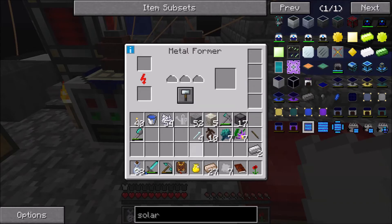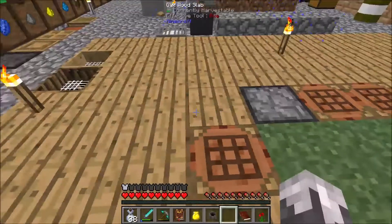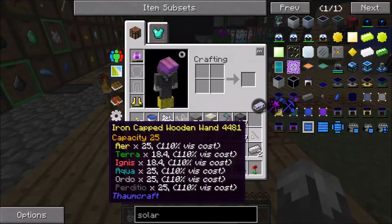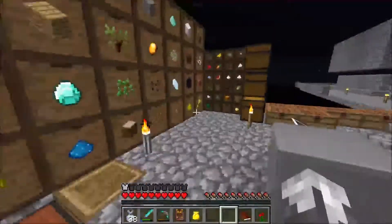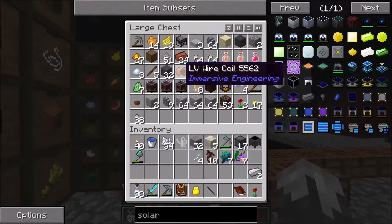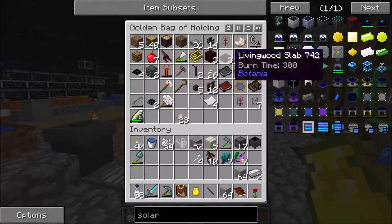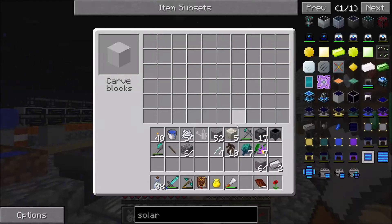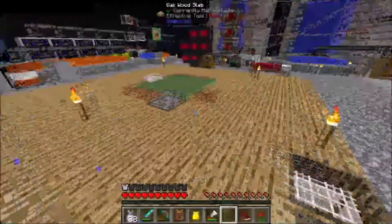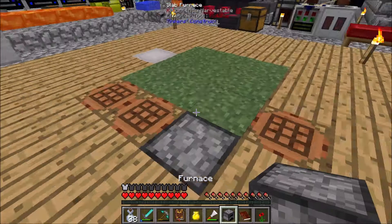All right, let's put those in there and make a cauldron. There's our crucible. I should have some cobblestone left over — actually I got rid of all the double cobblestone I had. That should be enough.